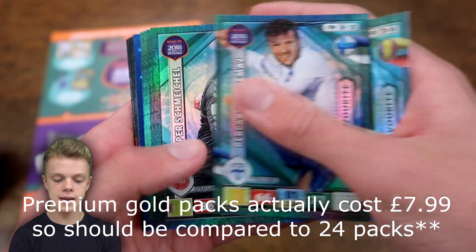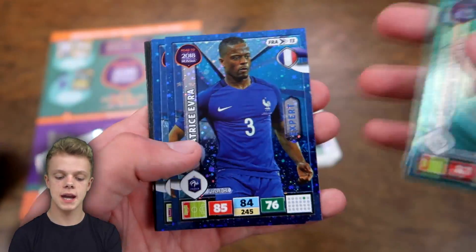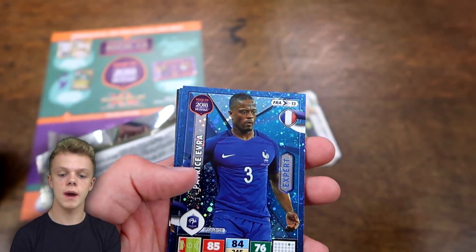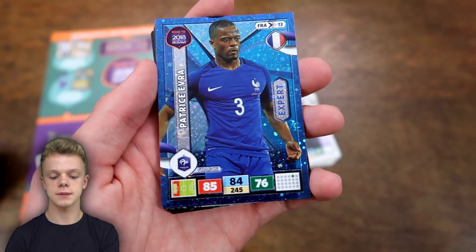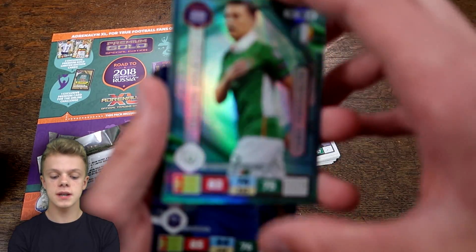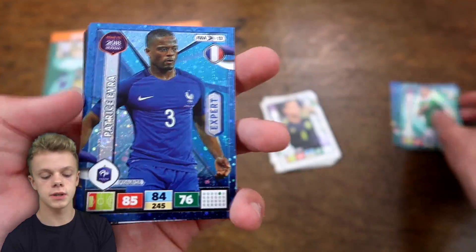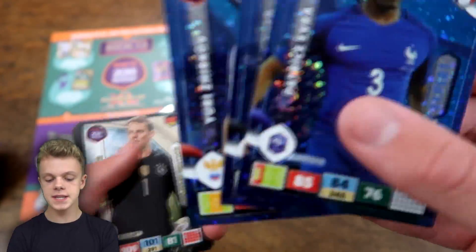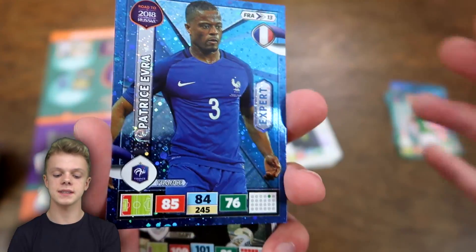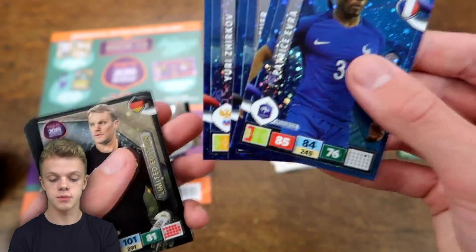The inserts we got today were a lot of fan's favourites — six of those across the three packs, two in each: Andone, Hetamadj, Schmeichel, Fletcher, Rakitic, and Coleman. Those are of course the most common inserts in the packs. If you were to spend £21 on packs, you'd actually expect to get 10.5 fan's favourites, so we got under what you'd expect. Experts, however, we got three — and in 21 packs you'd expect 2.1, so we actually beat the odds there, which is pretty good going.